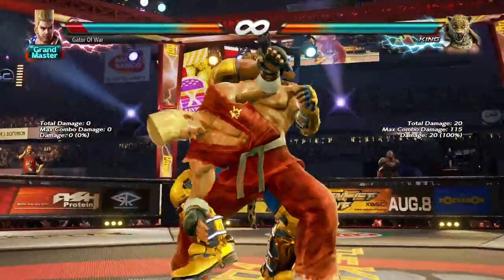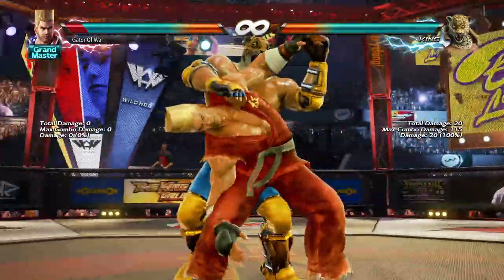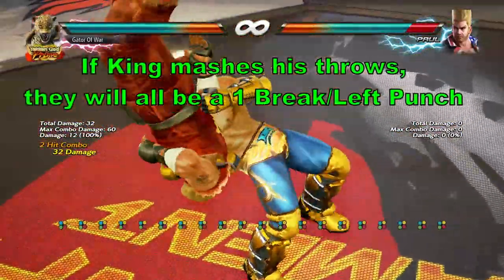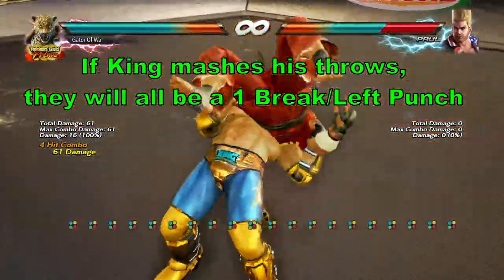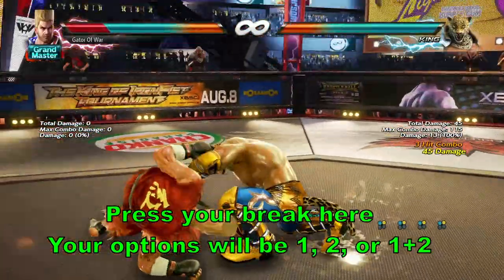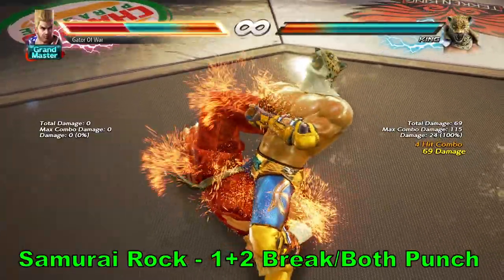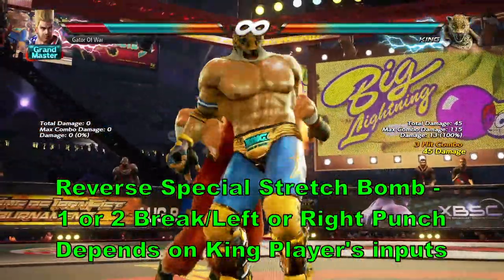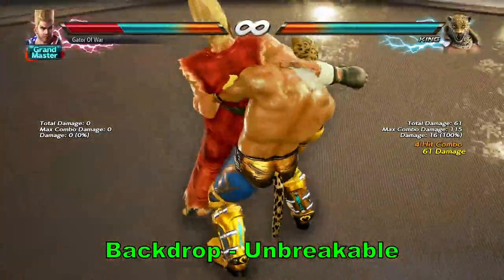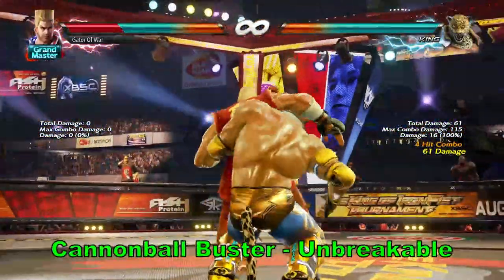The next throw will be Reverse DDT and it is a true throw mix-up — you can break it with either 1 or 2, depending on what the King player chose for their inputs. If the King player is mashing all 4 inputs throughout this chain throw sequence, they'll all be 1 breaks unless they change some inputs. To time your next break during Reverse DDT, press your break before King finishes slamming you onto the ground after Cobra Twist. You're going to have 3 break options: Samurai Rock will be a 1+2 break, totaling 69 damage and ending the chain throw; Reverse Special Stretch Bomb will either be a 1 or 2 break depending on King's inputs. But this chain throw is only halfway through — you'll now be hit by either a Backdrop or a Cannonball Buster. On King's move list, it won't display that he has the option to use Cannonball Buster, but he does, and that includes the follow-ups from it as well.